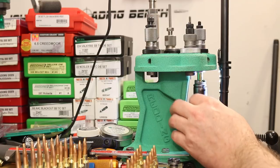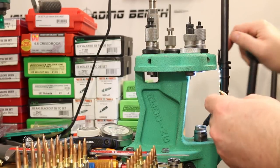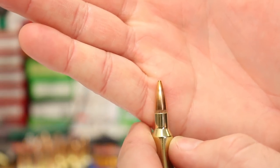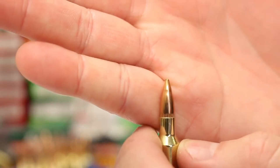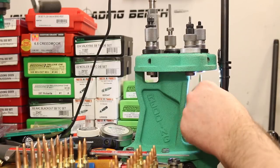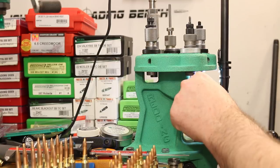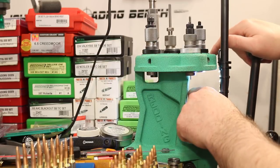I've moved on to the 77 grain Sierra Match King. These charges are pretty heavily compressed, and if you watched the last video, this die really marked up the 80 grain Hornady ELD bullet — it's doing the same thing with this one. Once the charges get compressed, there's just a little bit of a circular dent where the seating stem contacts the bullet. We'll have to see how much it affects the groups — it kind of sucks.